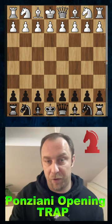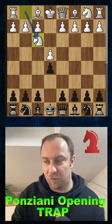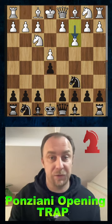All right, check this out. The dirty opening trap in the Ponziani opening for black. So after the moves e4, e5, knight to f3, knight to c6, white goes into the Ponziani opening with the move c3.